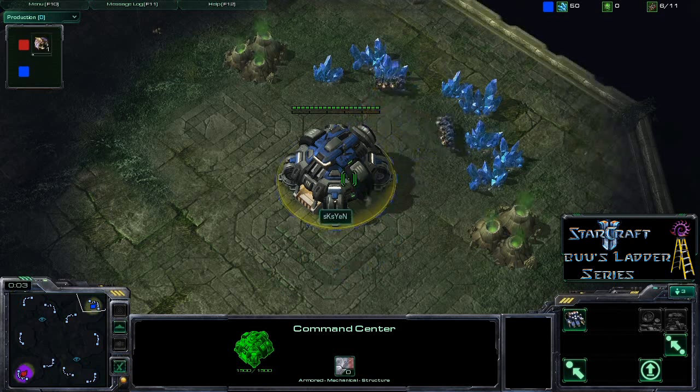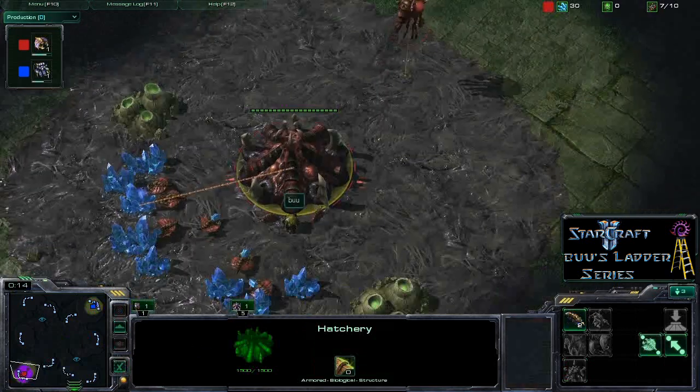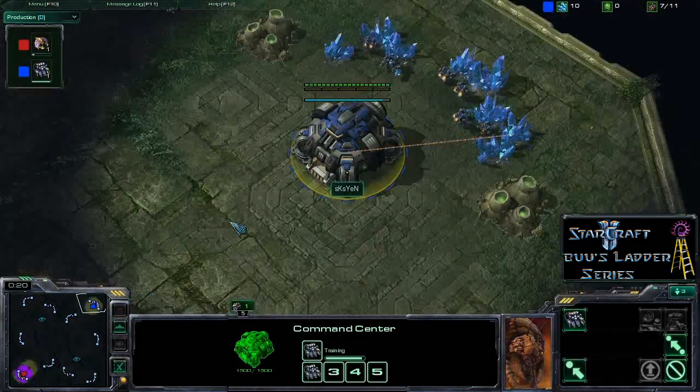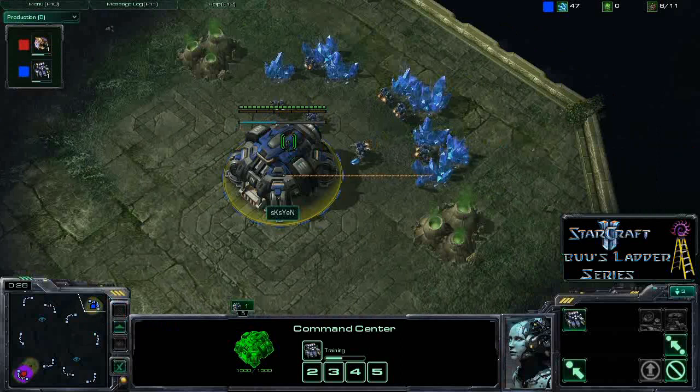Hi, this is Lonyo with another StarCraft 2 commentary. This is another game from Boo's Ladder series. We've got the blue Terran in the top right, SKS Yen, and the red Zerg in the bottom left, Boo. The map is Steps of War — a two-player map with a natural expansion just down at the bottom of a ramp, which can be quite difficult to hold.